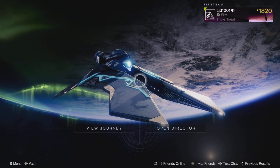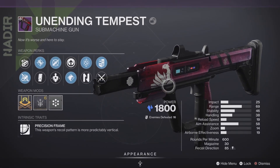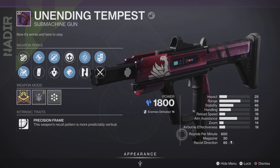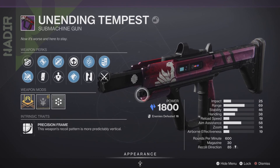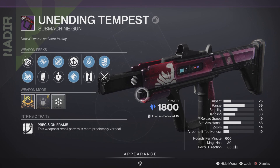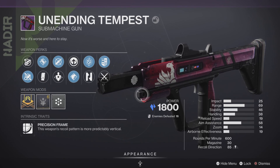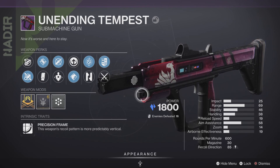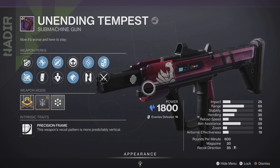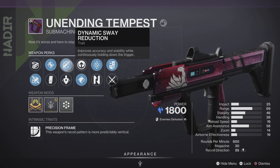Let's break down the pros and cons for the Unending Tempest, starting with the pros. Range and stability — I really like this for the 600 RPM precision frame archetype for SMGs; I think it plays really great all around. It's also easy to get, so if you're a newer or returning player and don't want to go into a dungeon for Adjudicator, this is a great supplement. It's in the same kinetic slot, the only difference being it does Stasis damage. Handling played very well, recoil direction, mag size, and the Tap the Trigger plus Dynamic Sway roll just played fantastic.